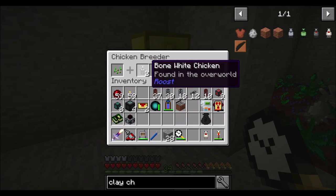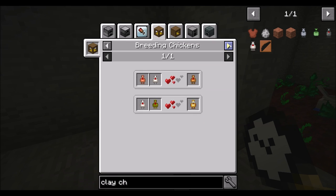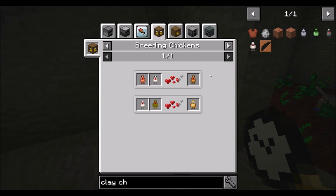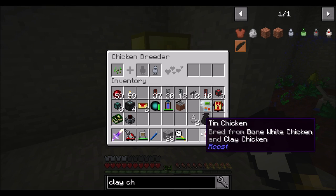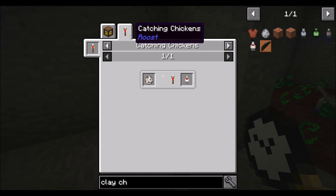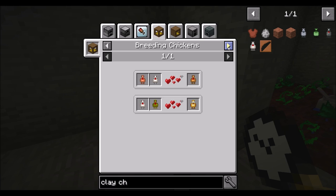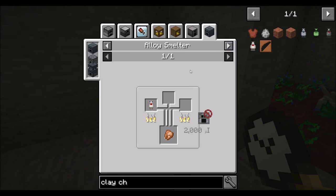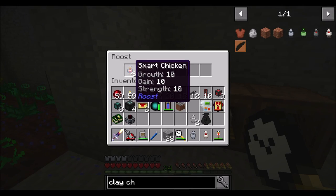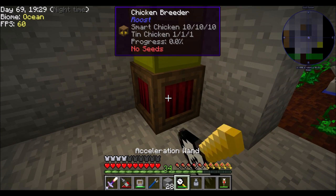A tin chicken! Can I combine you with something? You can get bronze and lumium if I combine you with glowstone - that's kind of cool. The problem is I basically need two of these if I want to start going 10-10-10. I don't think I can just take a smart chicken - is there a sneaky fast way to get a second tin?